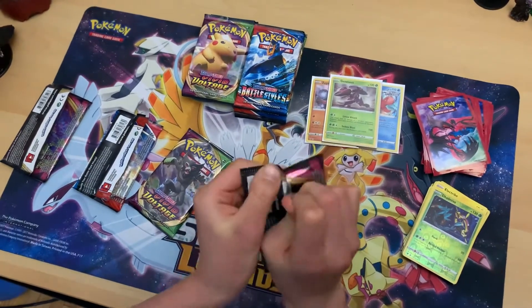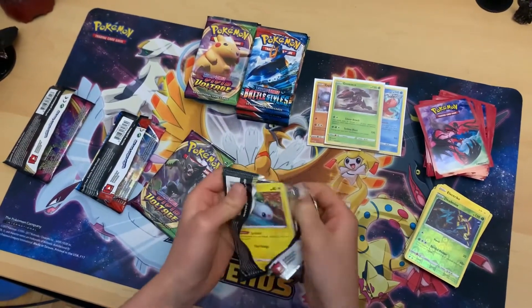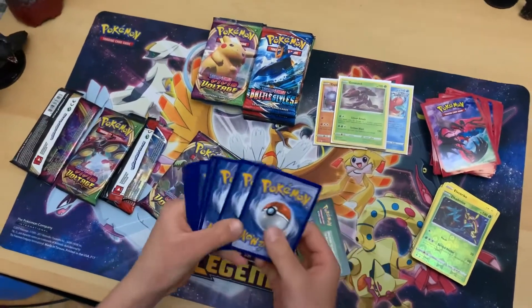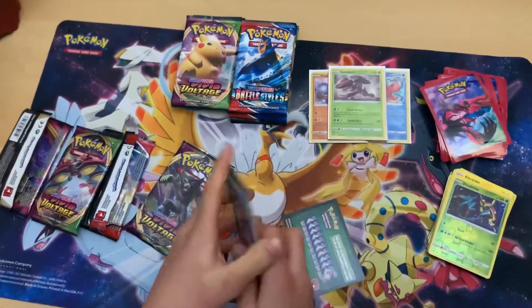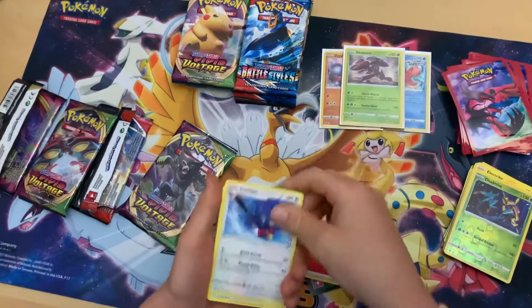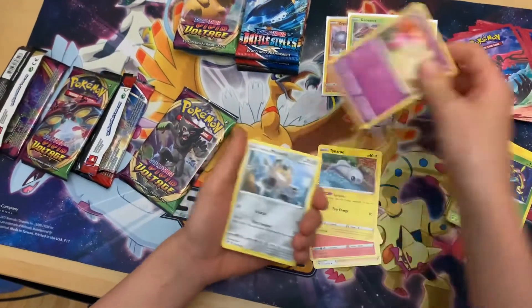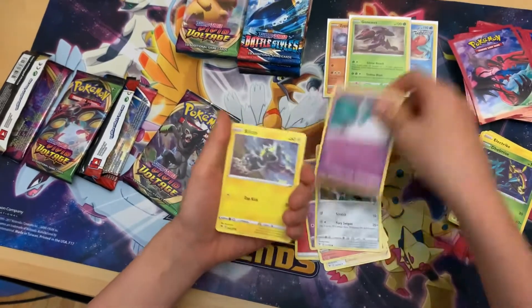I would rather have holos than regular rares, honestly — unless we're opening Evolutions and it's a Charizard, because that would be good. But we did open Evolutions and we pulled the Reverse Charizard. Spoiler alert — I think you're supposed to say that before you say it.